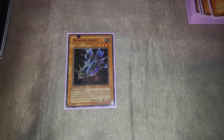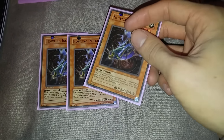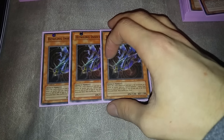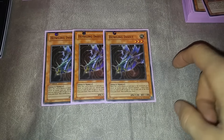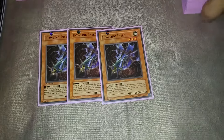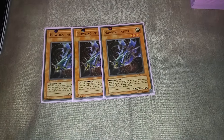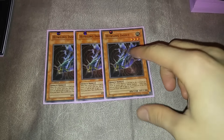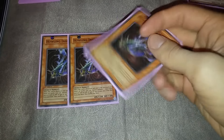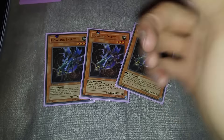We're also playing three Howling Insects — this is going to be the Verdant Sanctuary build. Howling Insect is really cool: when it's destroyed by battle, you can special summon an insect with 1500 attack or less, which can get itself, Dragonfly, Ladybug, or Hornet. When Verdant Sanctuary is on the field, when an insect monster is destroyed, you add an insect with the same level to your hand. So you summon a Howling Insect, crash it into your opponent's monsters, then search out a Dragonfly, a Hornet, and a Centipede. Most people won't even know what it is, so it's pretty good.